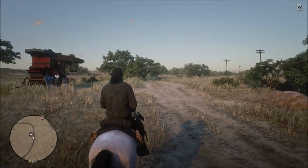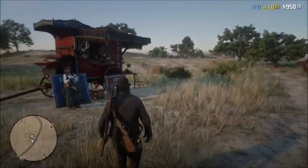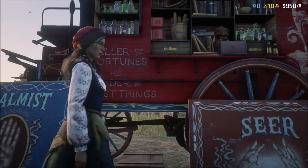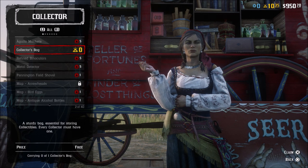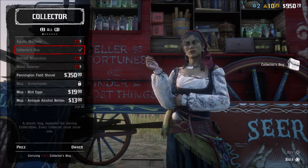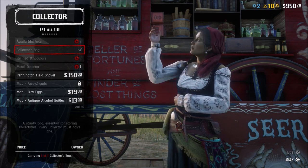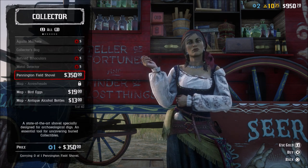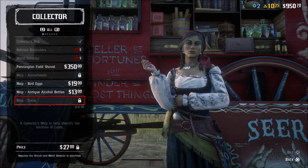I didn't have access to what I needed the first day because I had to wait 24 hours to get my free collector's pouch that I earned in Red Dead — Grand Theft Auto — so I'm back now. This shows you all the stuff that you can get from her. First you need the collector's bag, which costs gold, so if you didn't get it for free you're gonna have to go make some gold or buy gold bars. Then you have all this other stuff — binoculars, metal detector, a shovel you can get right now — and a bunch of maps you can buy that'll help you find stuff to make money.